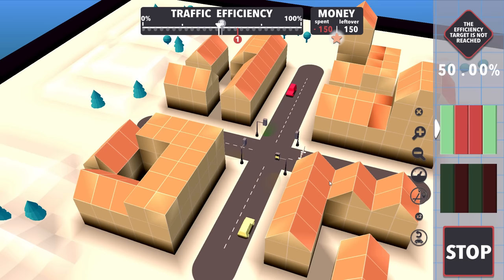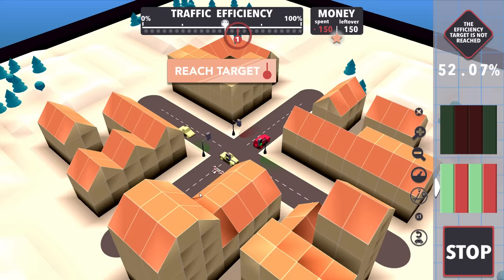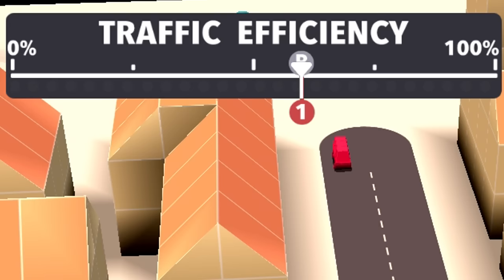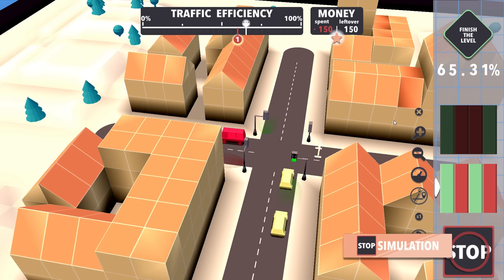Perfect, we're at two times speed right now - let's go one times just to see what's really happening. The right turn is always green, we've got these guys going straight through. The yellows - actually the greens - are going straight through now. And I reached the traffic efficiency target already, so far I'm terrible at creating traffic jams.